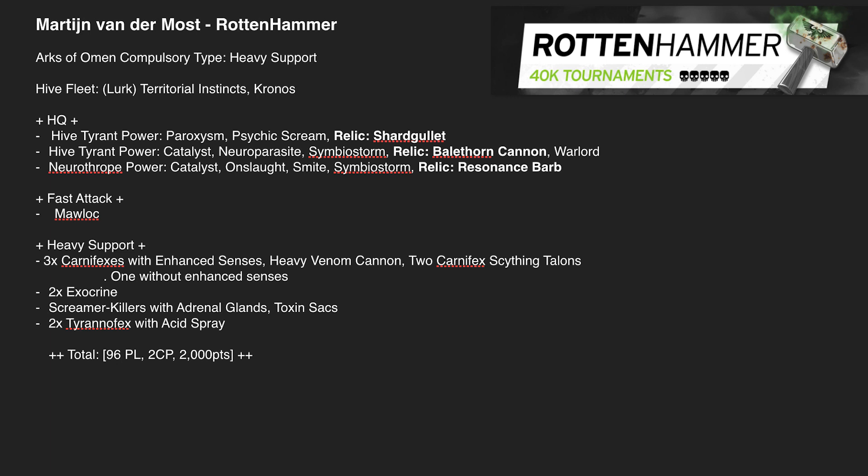In terms of Kronos, it gives an extra 4 inches of range. This list has all the guns that benefit — Shardgullet, Bailthorn Cannon, and the Exocrines getting extra range, taking them to roughly 42 inches. He can pepper you from the back of the board while other units take the mid. There's also the CP stratagem for Exocrines to move and shoot without penalty, getting 6s to explode in shooting.